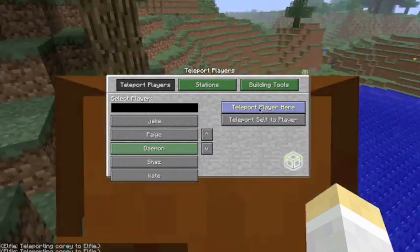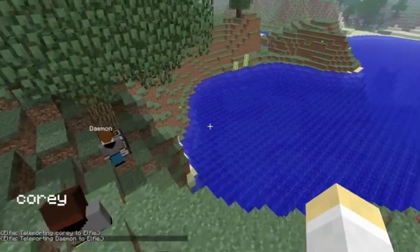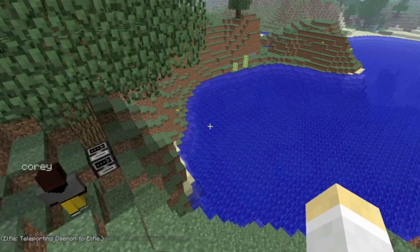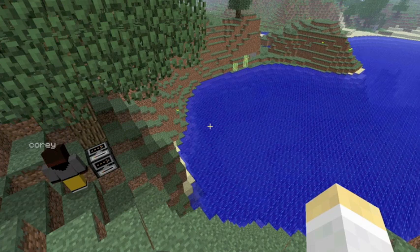And Damon, there you go, now you'll be able to click on that block and choose, find some points of interest, like I did, so like giant mountains or big trees or lakes, and use them. But you've got to use your starting location, so where's your starting block?